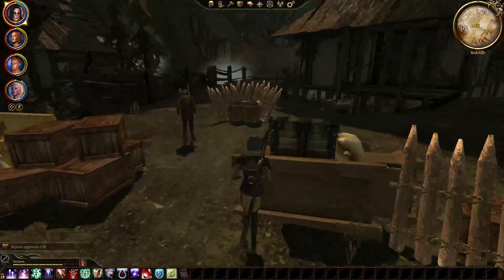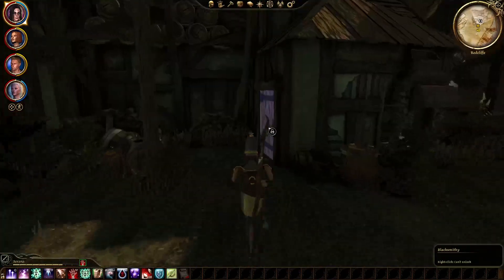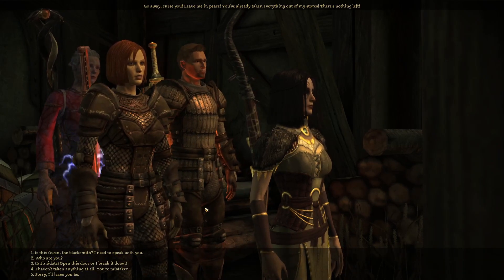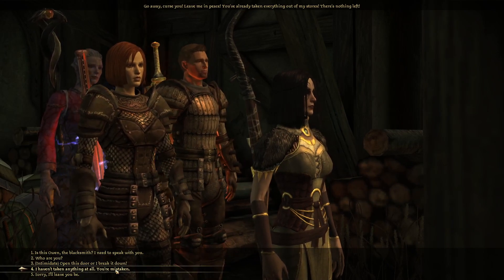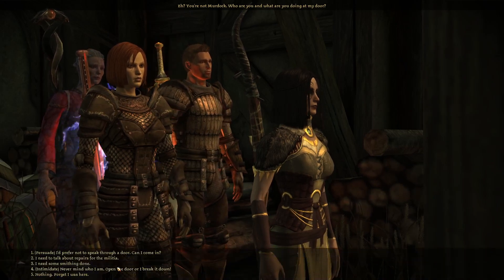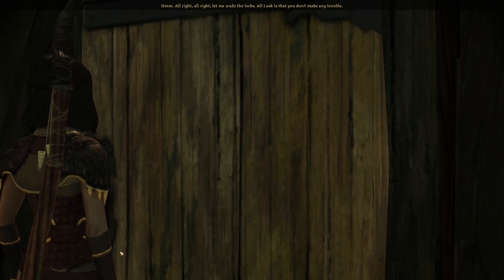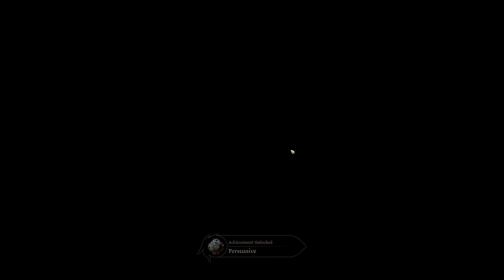All right, there's the smithy — somehow I need to get in here. Owen yells through the door, 'Away! Curse you, leave me in peace — you've already taken everything out of my stores!' He thinks I'm Murdoch's militia. I tell him I'm an elf, not Murdoch. He says he'd prefer not to speak through a door and lets me in — all I ask is that you don't make any trouble. Persuasion works.